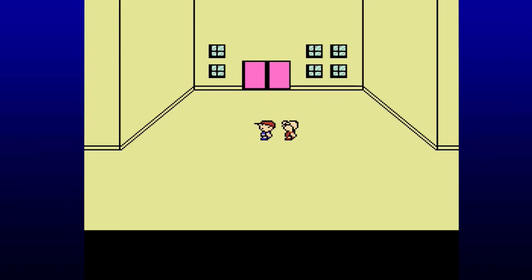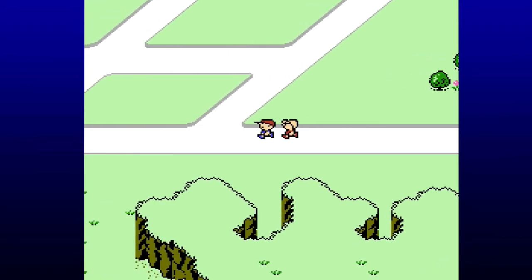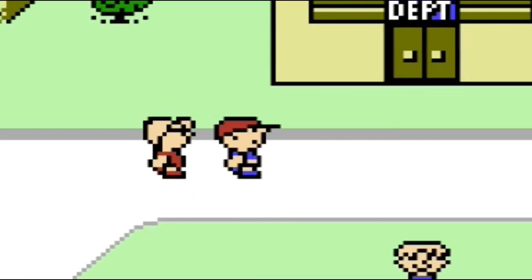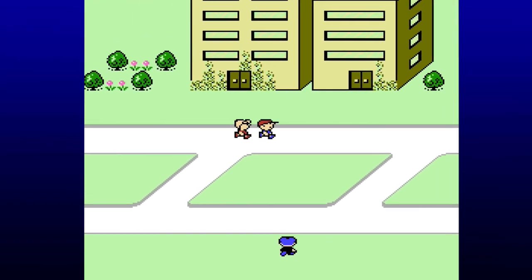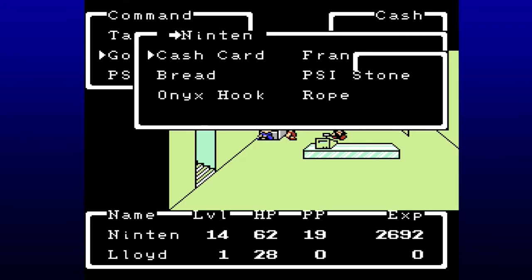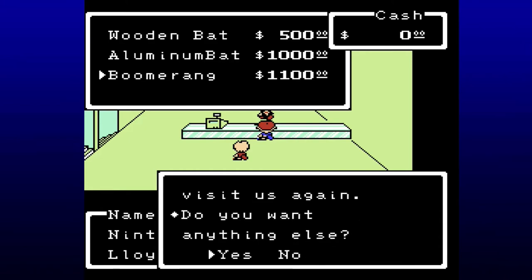Lloyd can still level up and use a boomerang like Ninten can and get the job done, so we'll just focus on that mainly and go get a boomerang at the store. You might notice some different music is now playing — this track called Bein' Friends. This is just another fantastic track, and the vocal version on the official Mother soundtrack is incredible. Now let's go ahead and buy a boomerang for Lloyd to use.